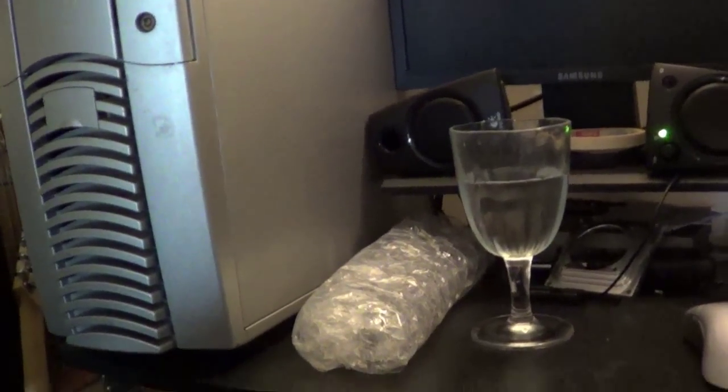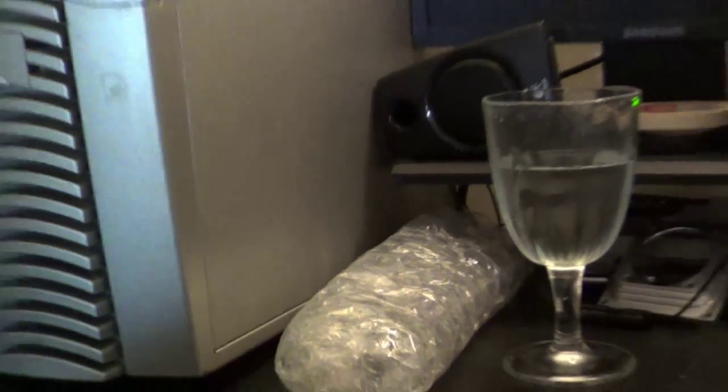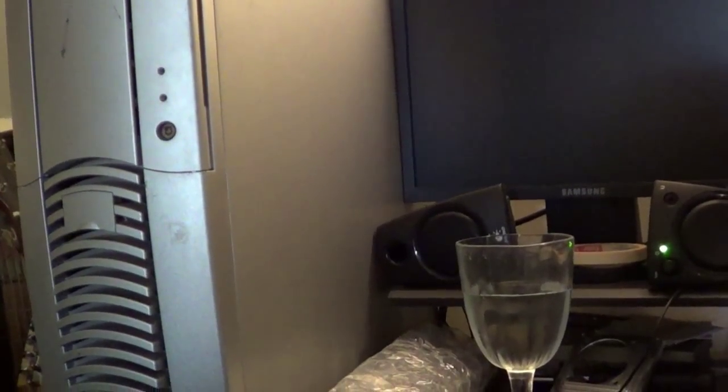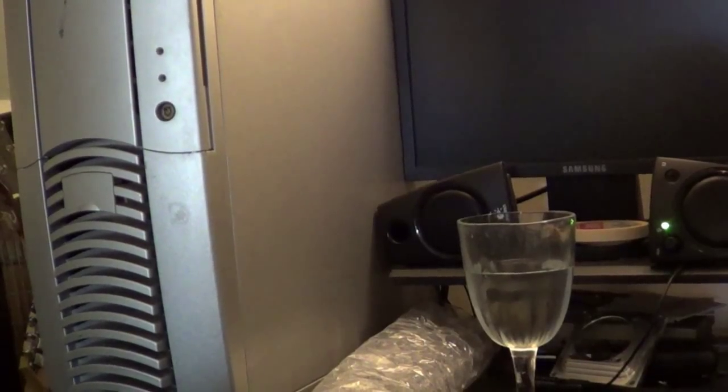My latest Newegg box came in. It was a rather bizarre order — two sticks of RAM, bubble wrapped of course, and a hard drive. If you said something about this stuff going into a bar, people would think you were telling a joke, but anyways.